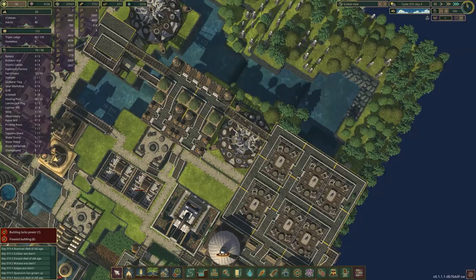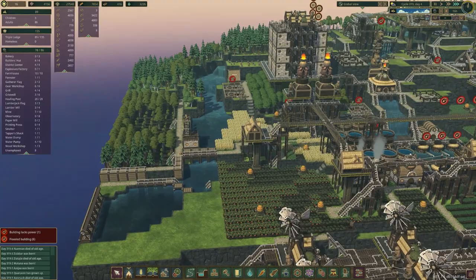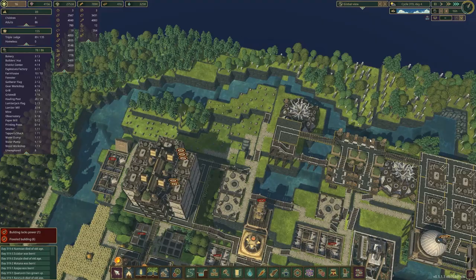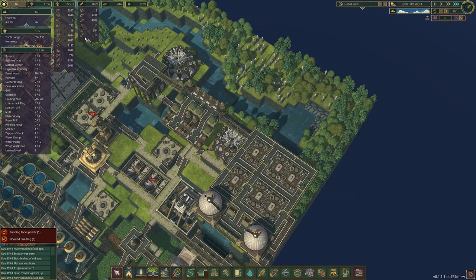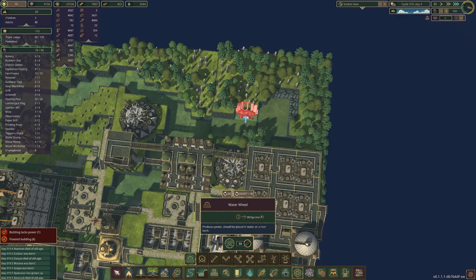So on today's list: sort out the power for this, get some water food going here somehow, and get more maple trees so we can make maple syrup because we're running out of patisseries. Let's take a look at how we're going to put power here - it may need to be blown up a little bit.